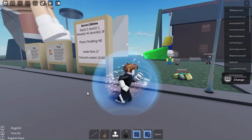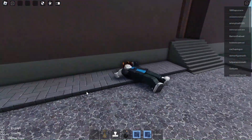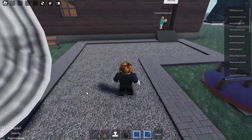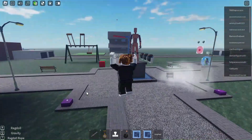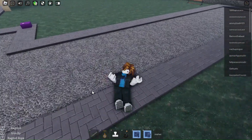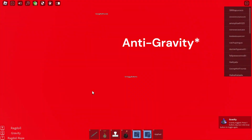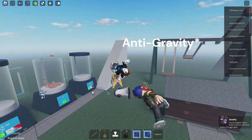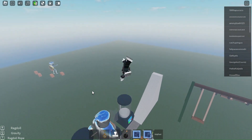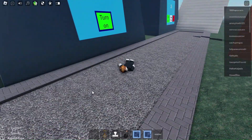This next game I just loaded into is apparently a realistic ragdoll experience — let's check it out. You can ragdoll, so let's press R and just fall down. You can jump up and move around, and then you press Q — it enables gravity. You drop back down. That's pretty cool. And there's a ragdoll rope!